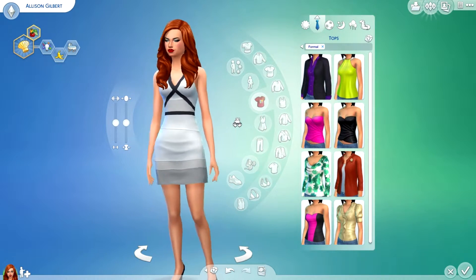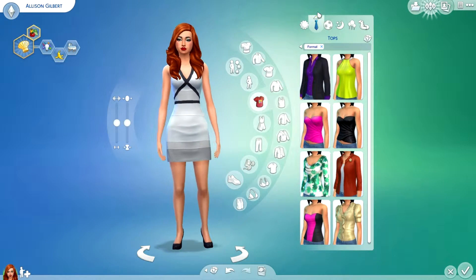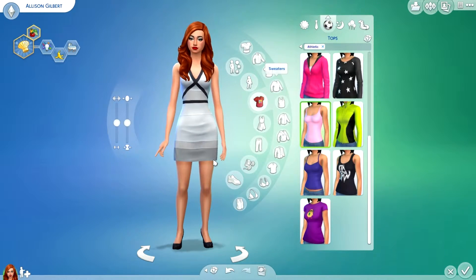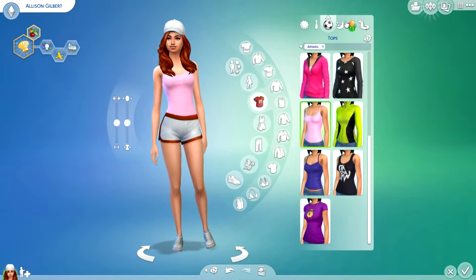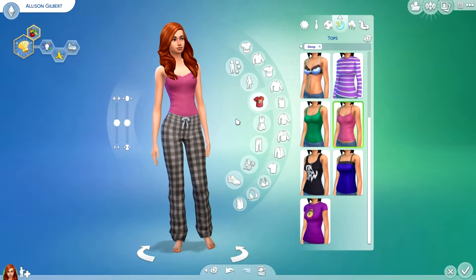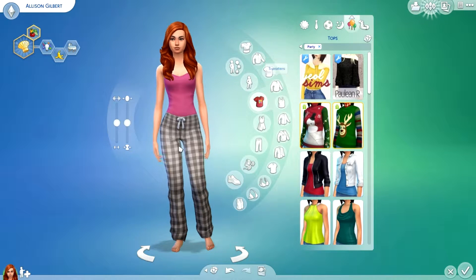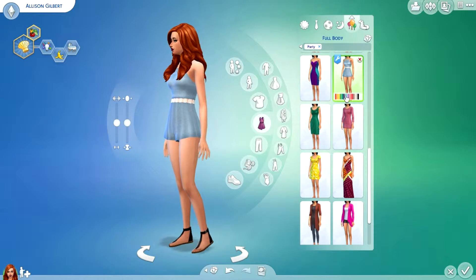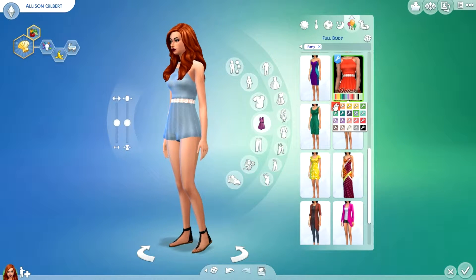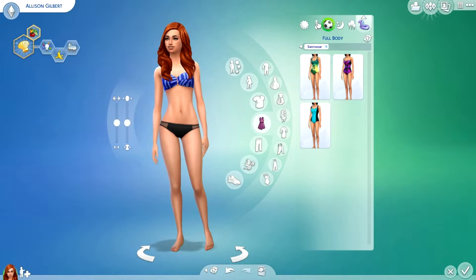This is her formal wear. Her athletic wear, which I think is so cute — I love these shorts, I live in those shorts. Her sleepwear. Her party wear — this romper is from Tumblr, by Trill Trill on Tumblr. And her swimwear is base game.